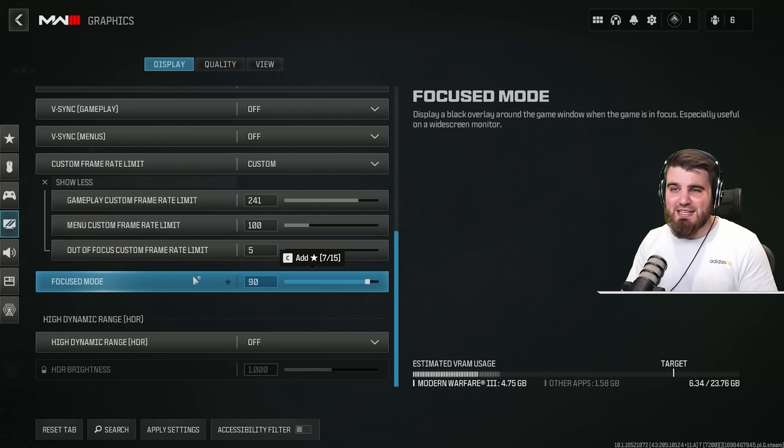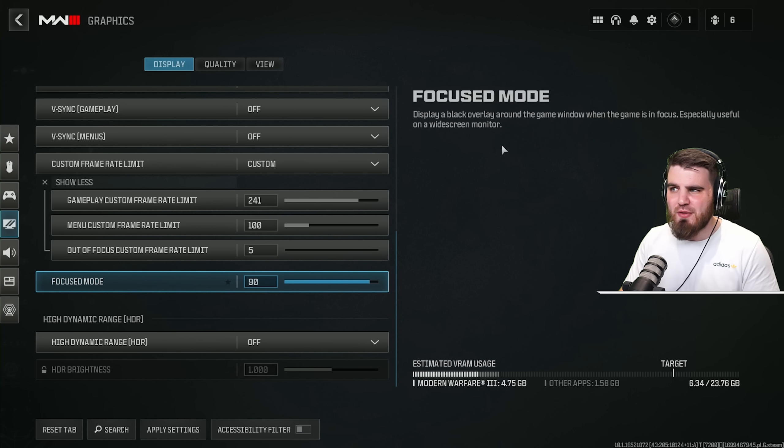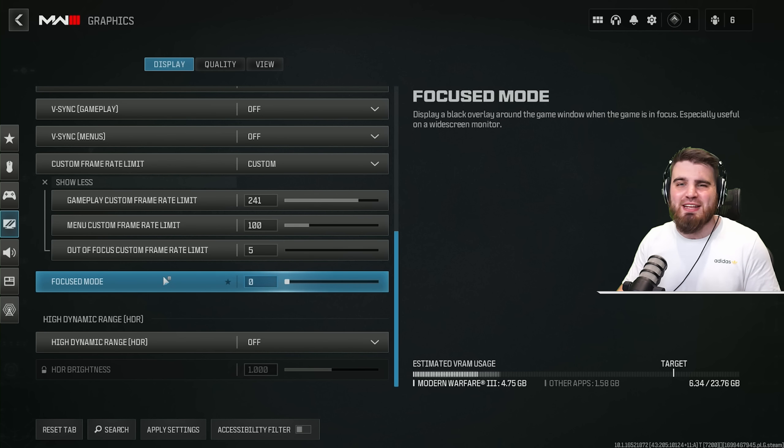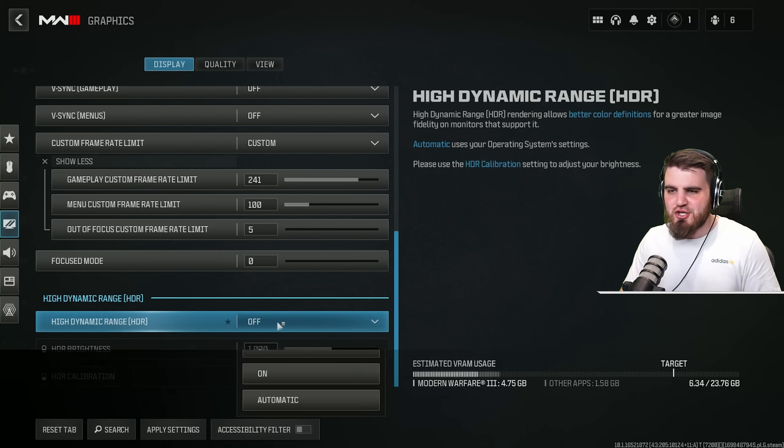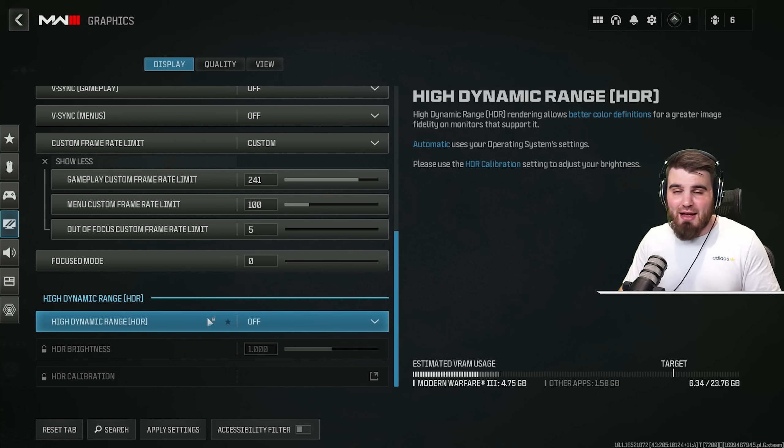Focus modes is a setting I haven't seen do anything — it's meant to display an overlay around the game window when in full focus, useful for widescreen monitors. I set it to zero so it hopefully doesn't do anything in the background. Lastly in display, high dynamic range — turn this off even if you have an HDR monitor. HDR looks great for single player campaign but is not good for visibility in multiplayer.